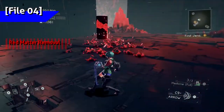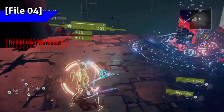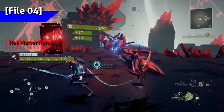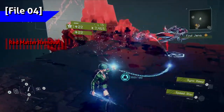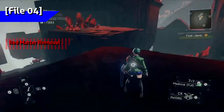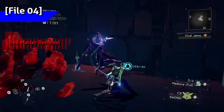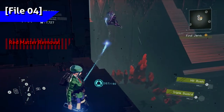At the data receptacle, the red matter surrounding the area should jump you up. After activating the receptacle, get the red matter on the ledges above first, then make your way to the next three nodes. By that point you should have 41%.